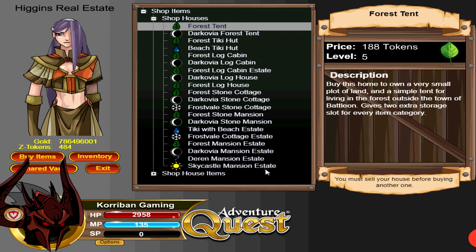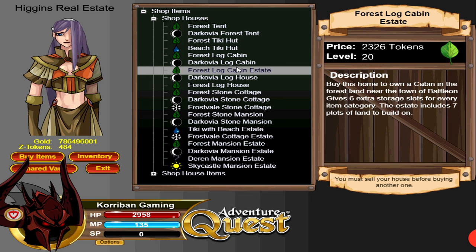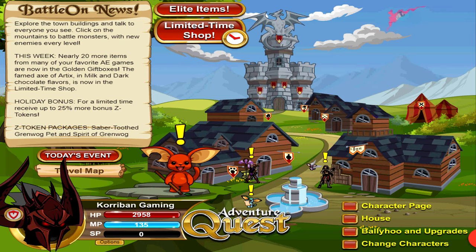If you wait one or two years before selling your house, you'll be able to make a large amount of Z-Tokens just from buying and reselling. On top of that, you get extra inventory slots depending on the house you buy. If you buy an estate, you'll have extra estate plots where you can build estate buildings that give you extra gold and EXP during wars.